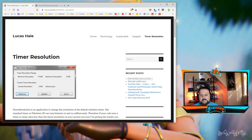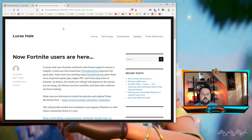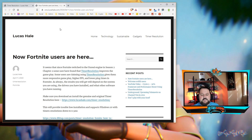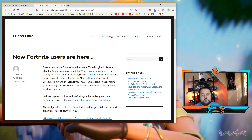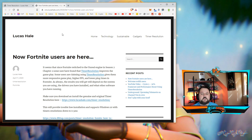It does a few things. Mainly it goes through and fixes the input delay, so it's less, and also it can increase other things. They do have a blog post here. For Fortnite users — it says it seems that since Fortnite switched to Unreal Engine in chapter two season two, some users have found that timer resolution improves the gameplay. Some users are claiming it gives them more responsive gameplay, higher FPS, and lower ping in Fortnite. As always, the result you will get depends on your system, the drivers you have installed, and what other software you have running, which definitely makes sense because different systems react differently depending on how they're built.